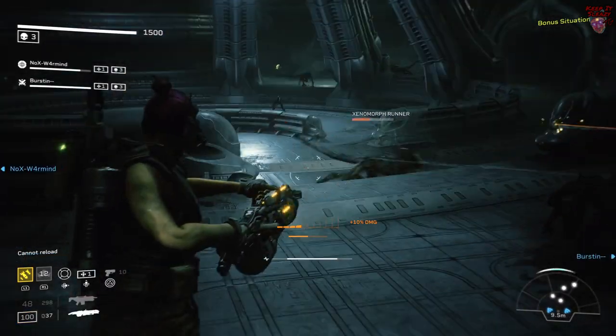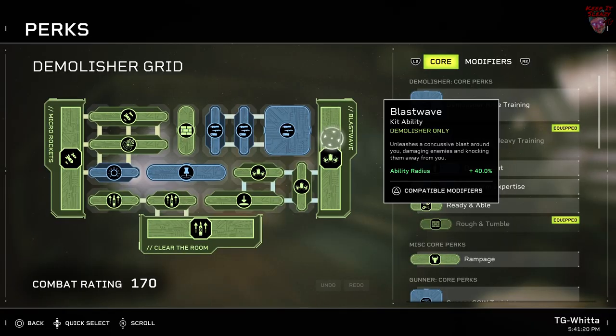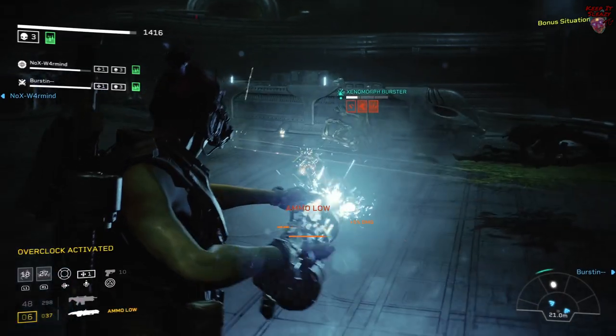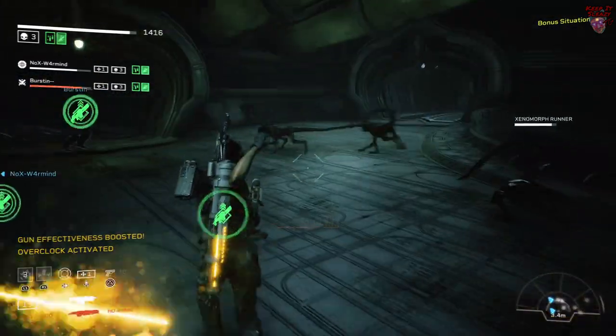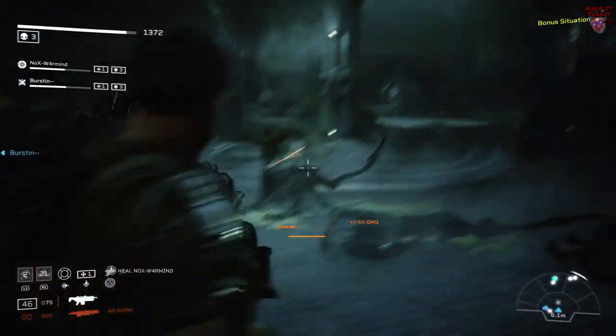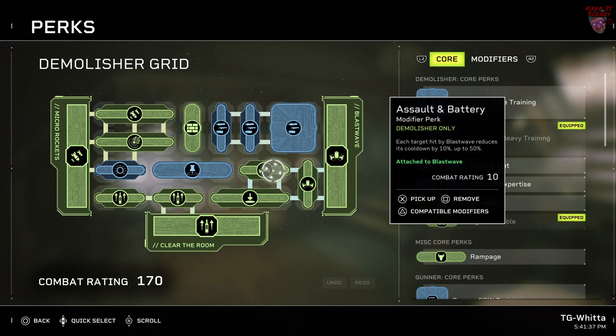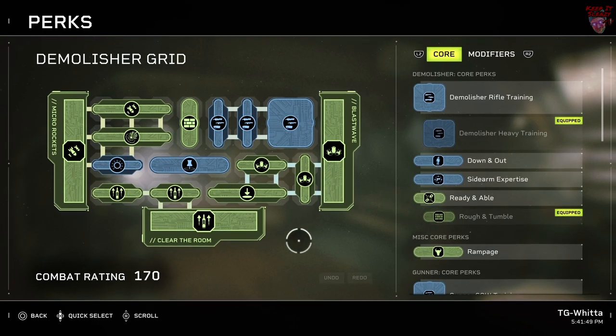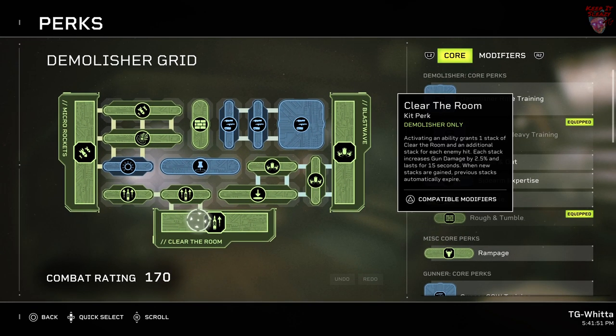To start things off, let's look at Blast Wave — unleash a concussive blast around you, damaging enemies and knocking them away. I'm going to be attaching Dazed and Confused, which causes enemies hit with Blast Wave to be dazed, reducing their movement speed and damage dealt by 20% for 10 seconds. Then we're using Assault and Battery, so each target you hit with Blast Wave reduces its cooldown by 10%, up to 50%. And Bigger and Better, which increases the radius of Blast Wave by 40%.